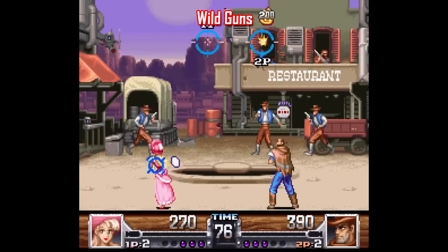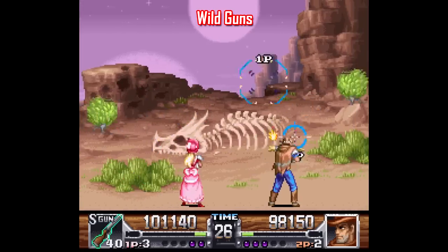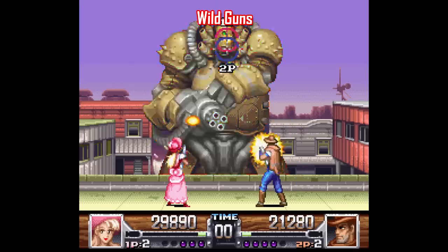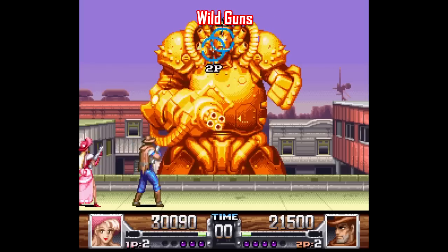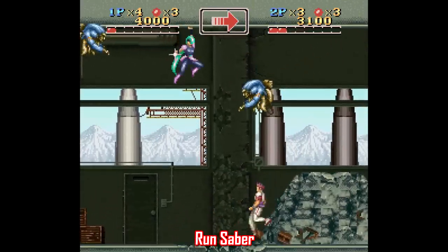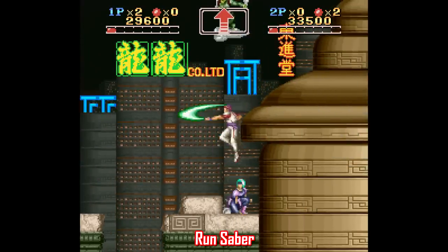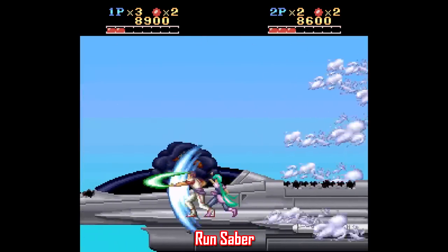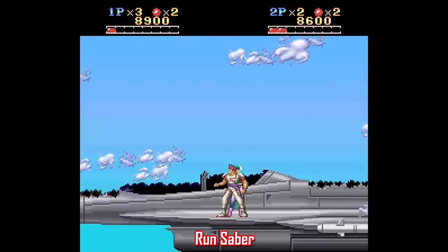Wild Guns is worth mentioning, but it's similar to Seiken Densetsu 3 in that you're better off playing the recent remake from Natsume — I highly recommend that one. But if you want to stick to the original Super Nintendo, you can't go wrong; it's the best gallery shooter on the system. There's also Run Saber, a more under-the-radar title — kind of the Super Nintendo's answer to Strider. It's a short playthrough with only five levels but quality co-op action cut from the same cloth as Contra 3, like casually strolling on the surface of a fighter jet racing through the sky.